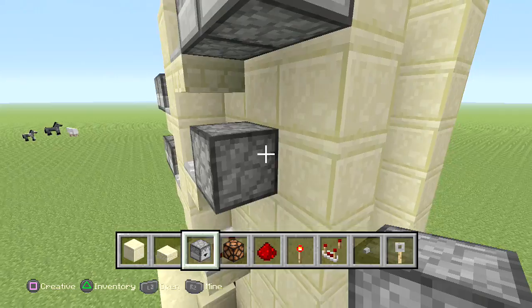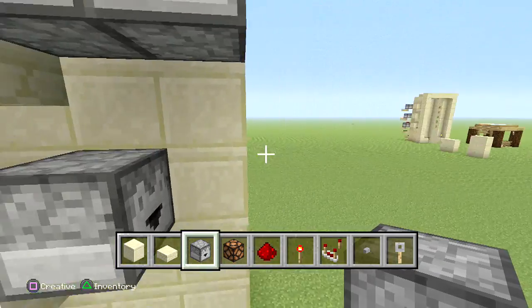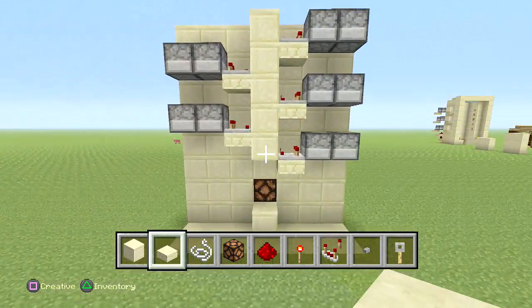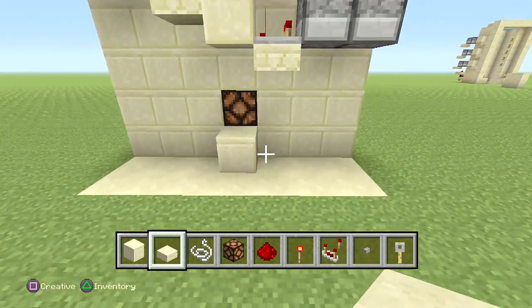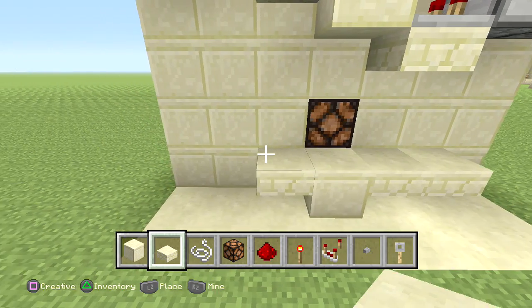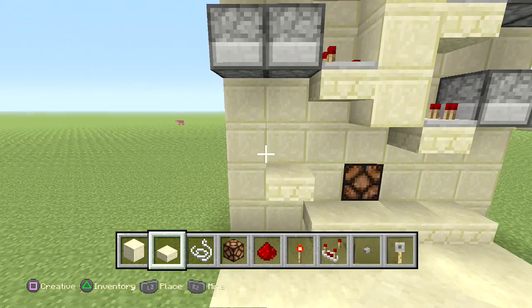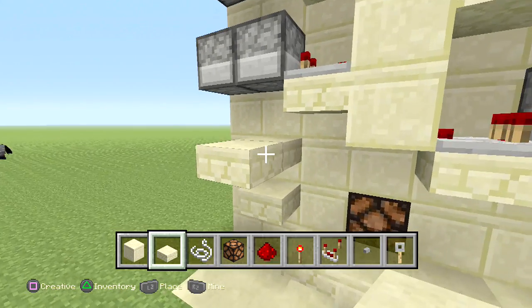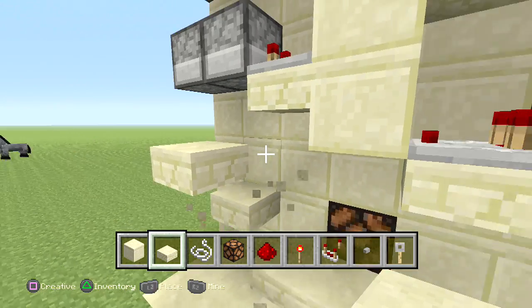Make sure to repeat this whole process for each comparator — it's very important. Now this block here: add two half slabs and then one there, then add one right on top just like so. Add one there and extend that outwards about two blocks, and delete that one.